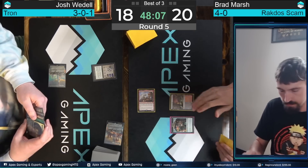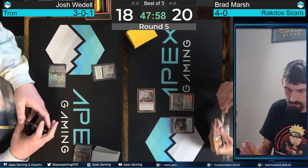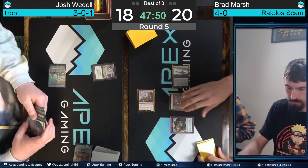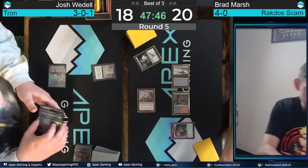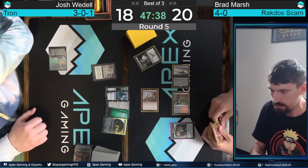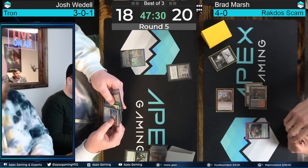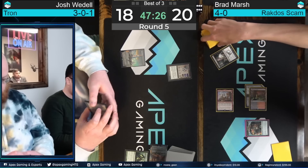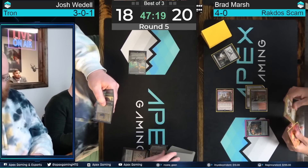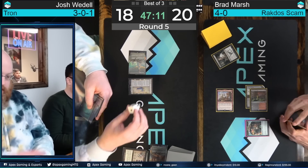Raghavan comes through, and Waddell looks to have at least two different Tron lands — a Tower played on turn 1, holding either the Mine or Power Plant. On Brad Marsh's turn, a Castle Locthwain as the second land — in my opinion the worst land in the deck, it comes into play tapped so often. But Marsh does have a Thoughtseize lined up. Looking at a hand of Sylvan Scrying, Ugin the Ineffable, Urza Saga, Forest, and what I believe is a Worm Coil Engine. Waddell uses Sylvan Scrying, so not many pieces towards Tron just yet.